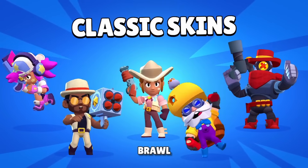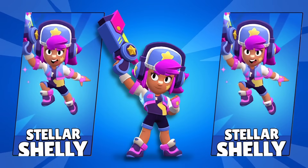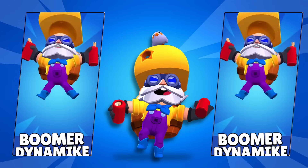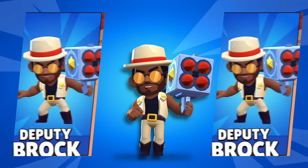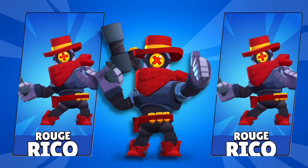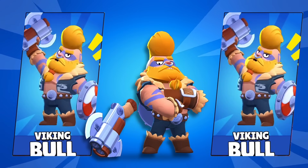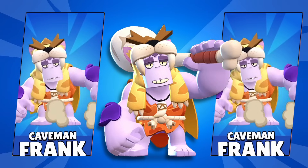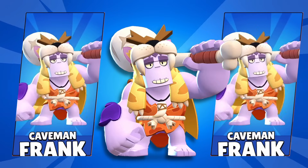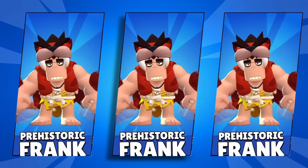Speaking of classic brawl, some familiar skins are back as remodels that you'll be able to get in mega boxes. We got Stellar Shelly, Boomer Dynamike, Deputy Brock, Sheriff Shelly, Rouge Rico, Viking Bull who looks awesome now, and lastly, Caveman Frank is now worth it to get for 29 gems. Oh, and prehistoric Frank.